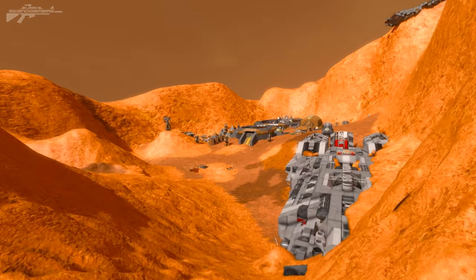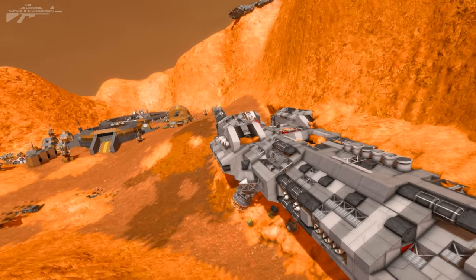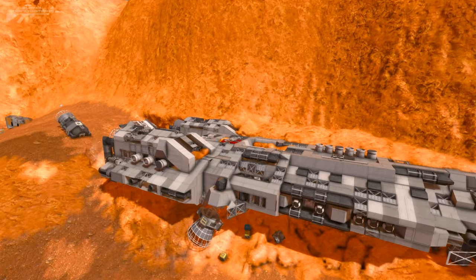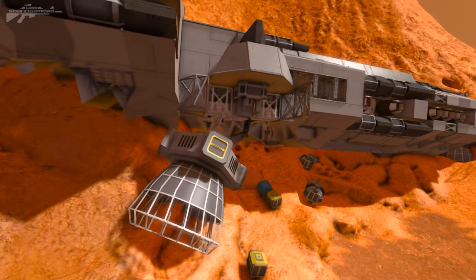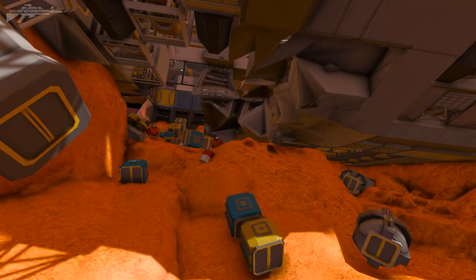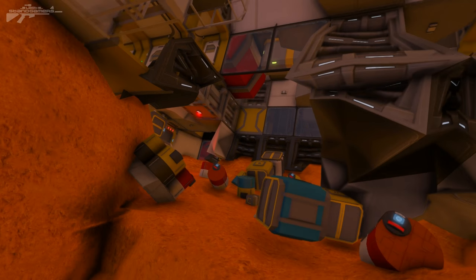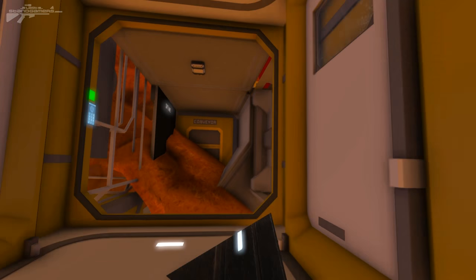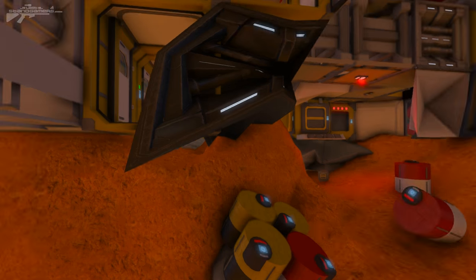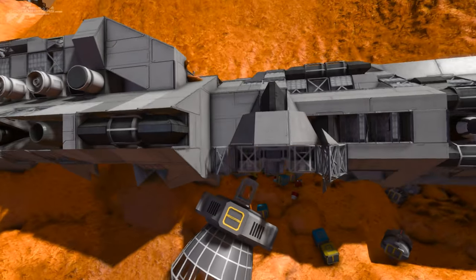Here we are in the main spaceport — another wrecked ship. You can imagine maybe a few different people crashed here and over time they became a settlement. This crashed ship has supplies that have broken and fallen out of the cargo bay, and there's also access to the core of the ship. It's mostly been buried and covered in dust from sitting here so long.